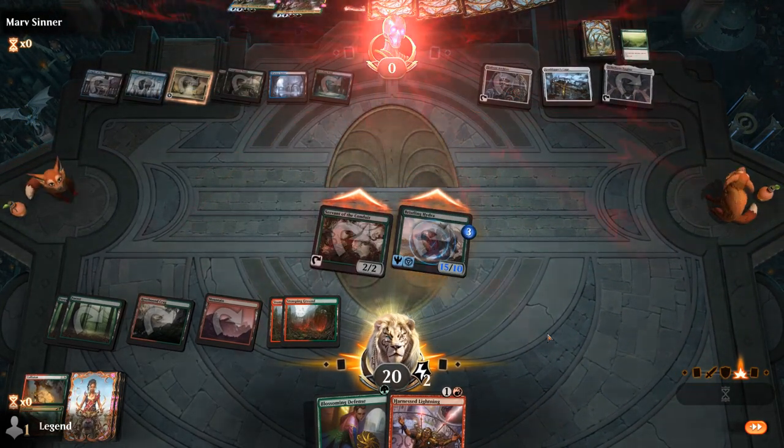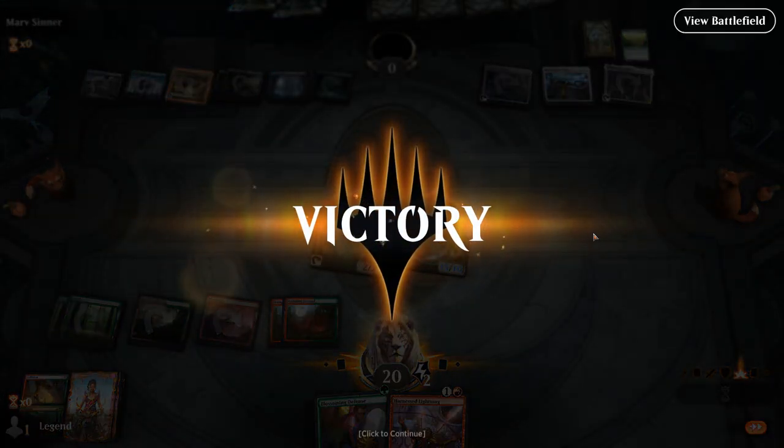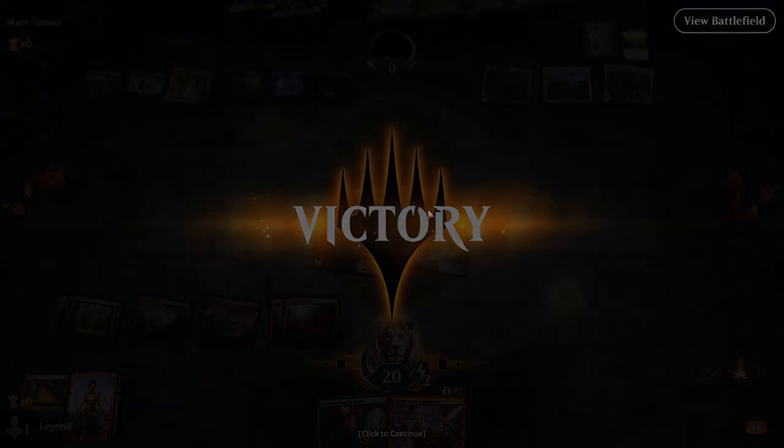It's a bit of an unconventional game against some sort of Sultai Lithoform Engine ramp deck. Our opponent spending an entire turn getting a Grafdigger's Cage thinking we're an Aetherworks Marvel deck definitely played to our advantage. On to the next one.